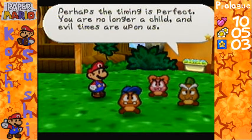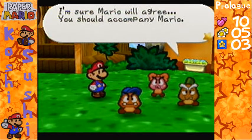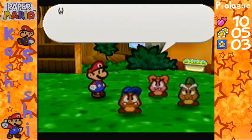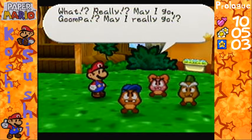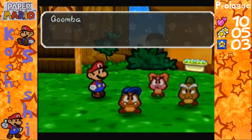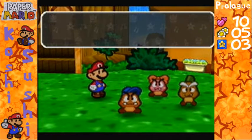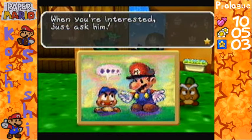Here's an idea — Goombario! Get it? Mario, Goombario. You probably won't get it, but whatever. You should accompany Mario. May I go? Yes, you can go. Mario won't regret this — Goombario joins your party! Press C down to have him tell you about people, places, or things nearby.